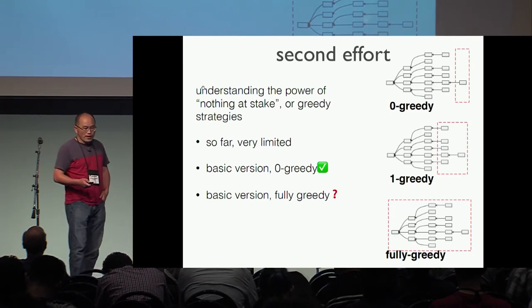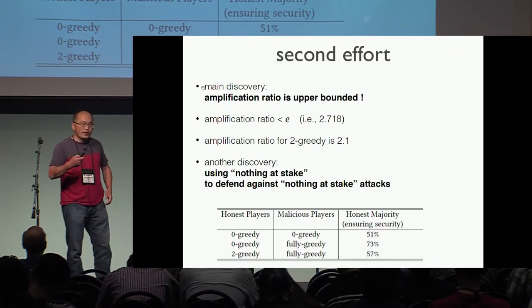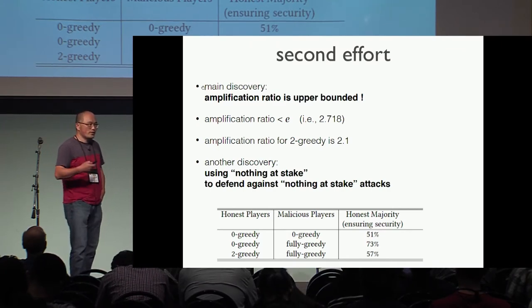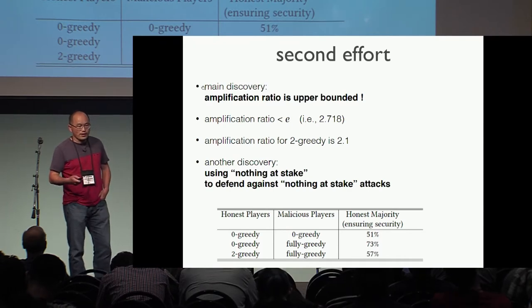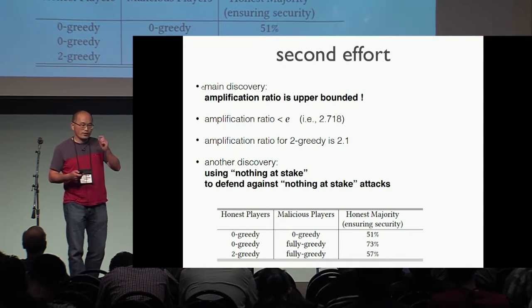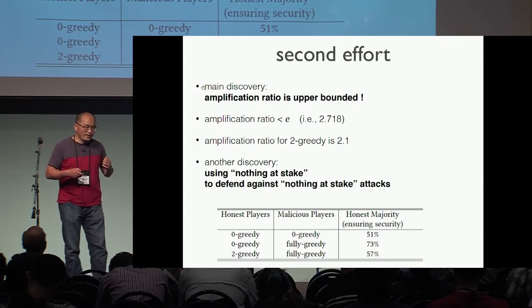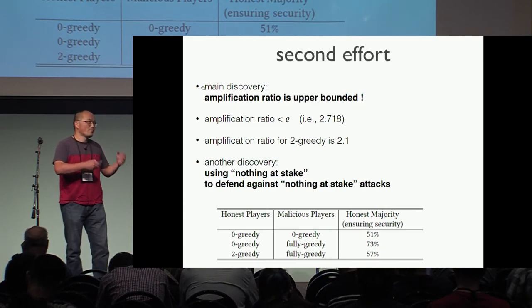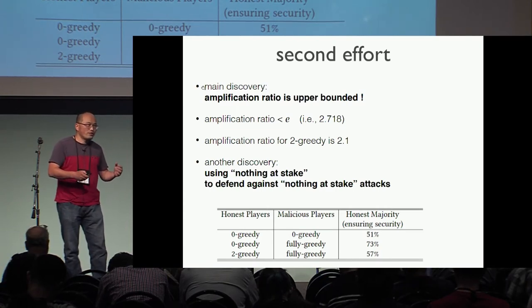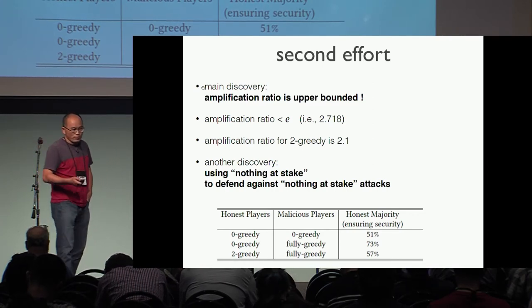Previous understanding of the nothing-at-stake concern is quite limited. We discovered that if you play the nothing-at-stake strategy, you can benefit — you can amplify your stakes. However, your amplification rate is bounded by the constant e, which is 2.7. Based on this, we can play a nothing-at-stake attack against nothing-at-stake: all honest players play the nothing-at-stake strategy to defend against the malicious nothing-at-stake strategy. We can get a nice protocol.